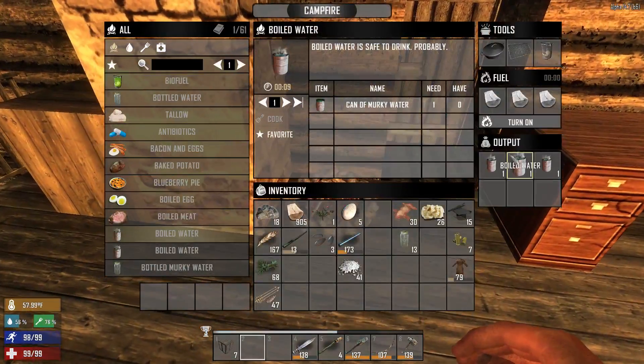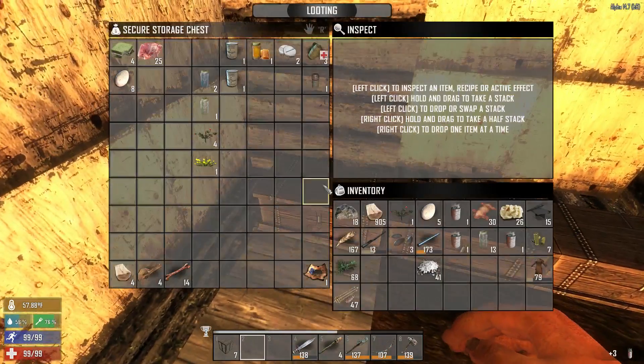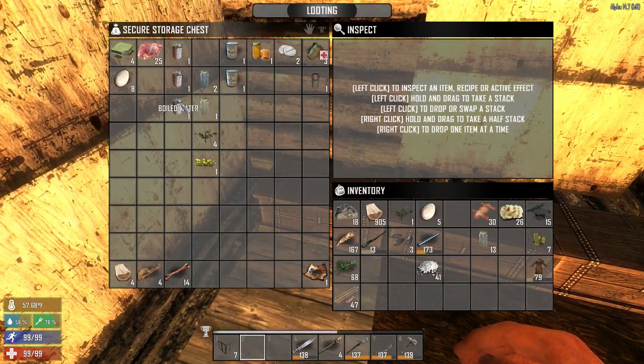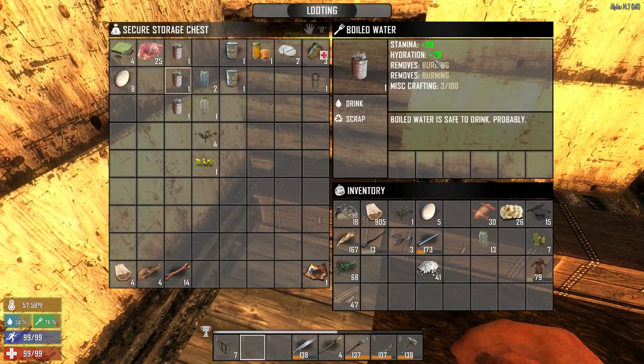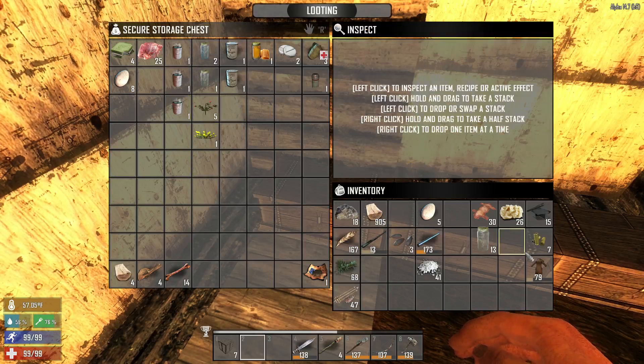The water is boiled now. Like I said, it doesn't stack, but you don't have to keep it on you. You're just going to use it to drink and then that's it. We'll throw that up here. It gives you a plus 20 hydration — same thing as a regular bottle of water, so we'll use those first. We got murky water, so that's good to have.